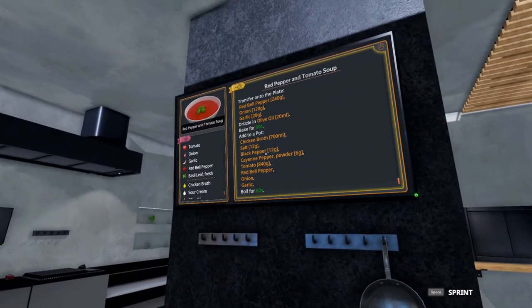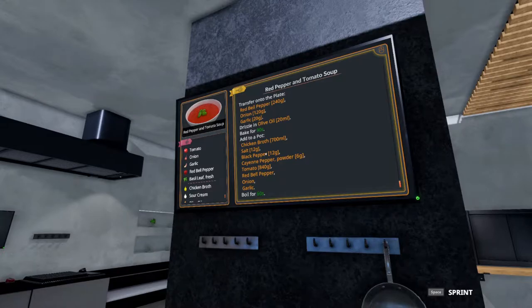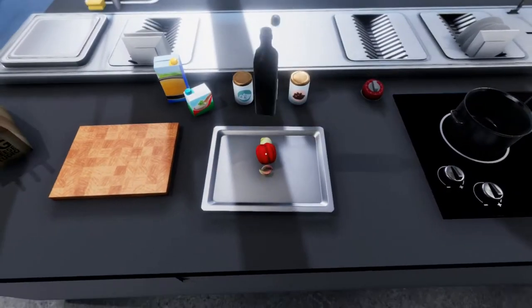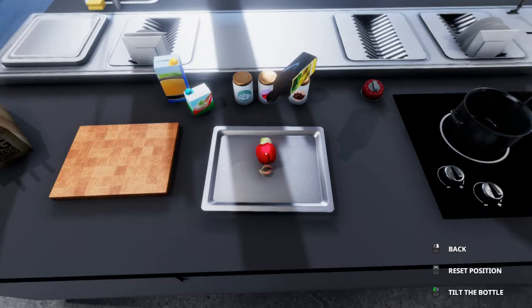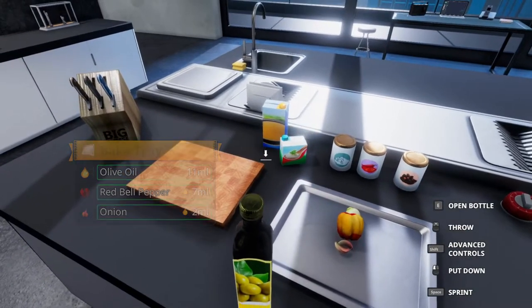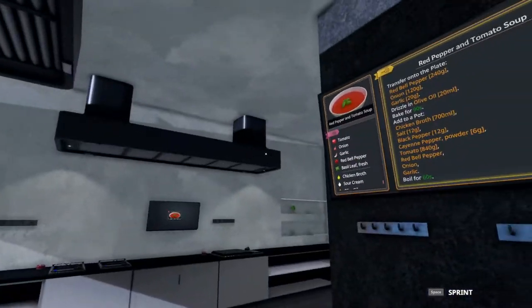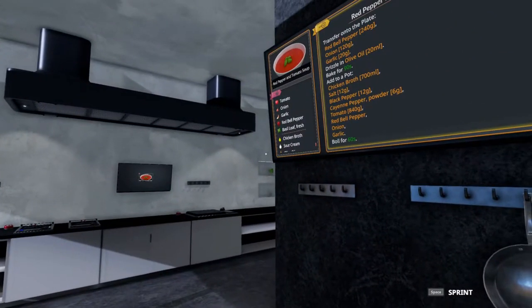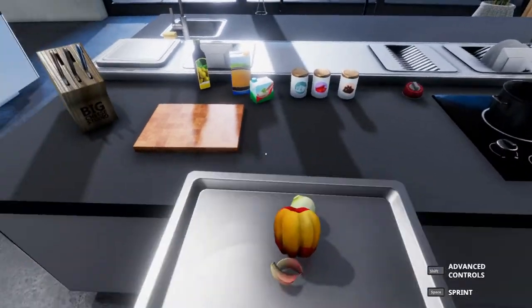With that, we're going to take the olive oil and drizzle on 20 milliliters. I found in testing it really doesn't matter — you don't need to dump this over everything, just need 20 milliliters. Perfect. And this goes in the oven for 90 seconds to bake.